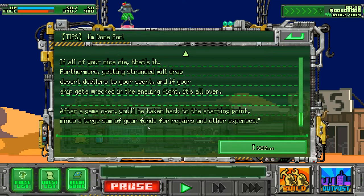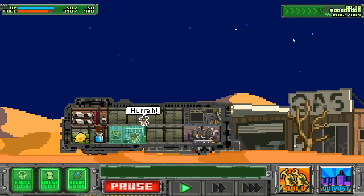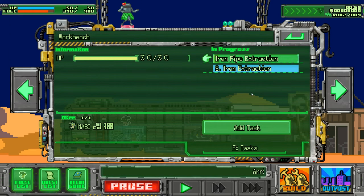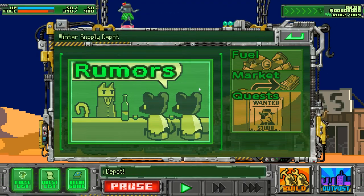Furthermore, getting stranded will drive desert dwellers to your scent. If your ship gets wrecked in an encounter, it's all over. After a game over, you'll be taken back to the starting point minus a large sum for repairs. I don't think there's anything else I can do here. My worker is still crafting items — bolt is delivered, now I ordered him to make a pipe. I just have to wait.